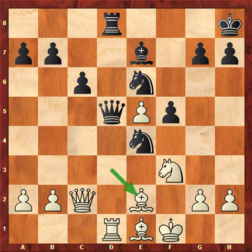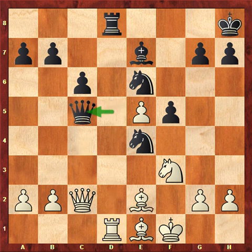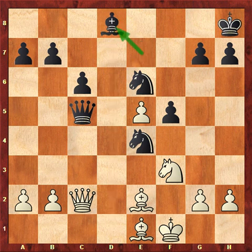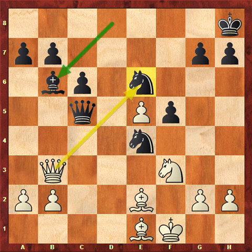Be2 — you cannot play bishop c4 because the rook on d1 is hanging. Queen c5, rook takes, bishop takes. Queen b3 from Ortega, and now a very nice move from Echeverri which would have a big impact on how this game finished. He played bishop b6 here — a very nice move, ignoring the attack from the queen on the knight, because there is a checkmate combination.